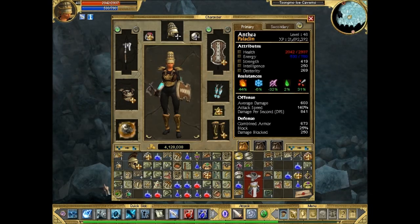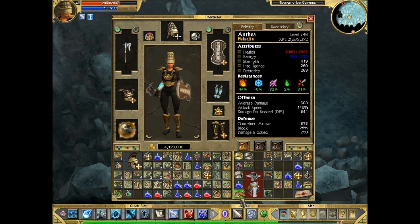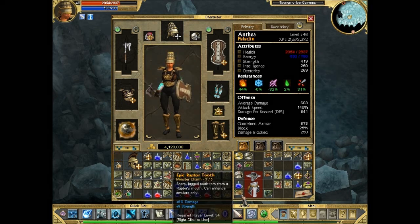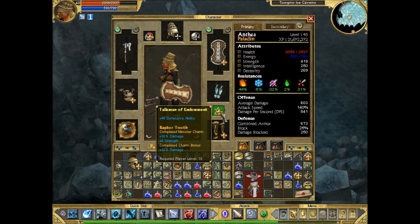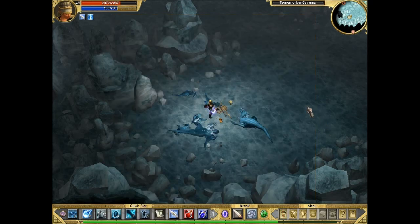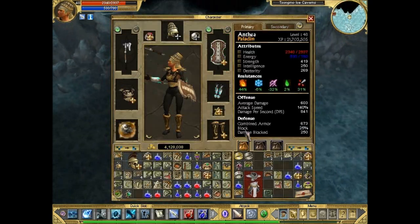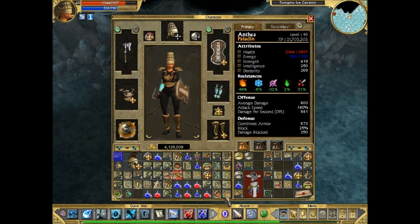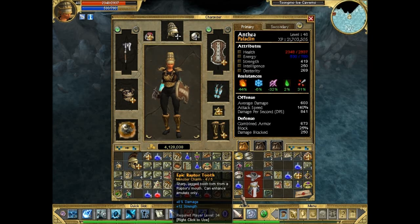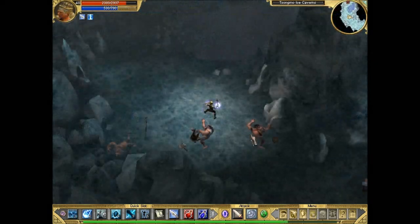We've picked up a Raptor's Tooth epic item — we already have two pieces and there's a third one, so it'd be really nice to find two more pieces very soon because we want to replace our current amulet. We really need to wear something else since that one had a nice damage bonus, so we need something to match that. And there's another one — so that's four pieces now.